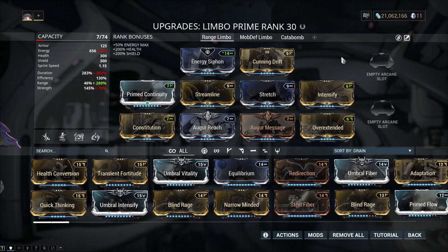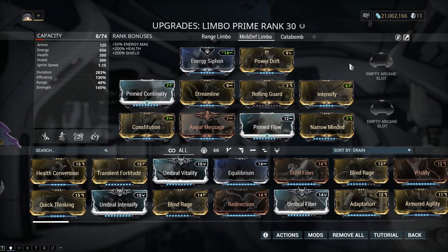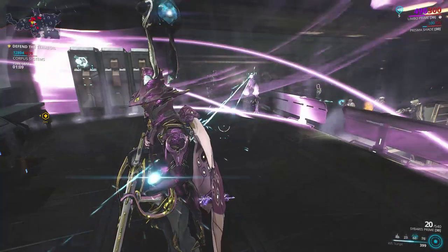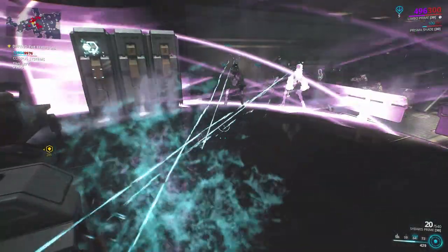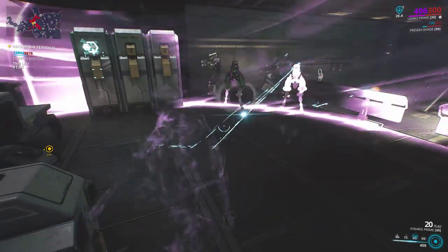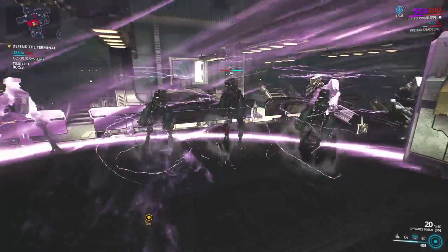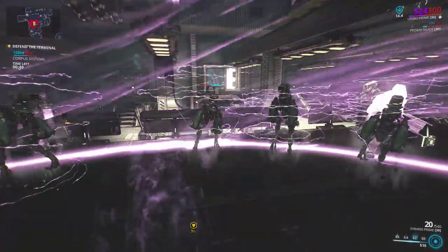Here are the common builds for Limbo. The first is a standard high-range build, used for interception missions and farming argon crystals in the void, and also suitable for Grineer and Infested mobile defense or excavation missions since those factions lack Nullifiers. The second build is a dead-ability-range Limbo for mobile defense and excavation on Corpus tile sets. Rolling Guard is optional but recommended for safeguard purposes when inserting the data mass on mobile defense consoles. With proper utilization, Limbo can be one of the most powerful warframes in the game, making missions trivial from the safety of the rift plane.